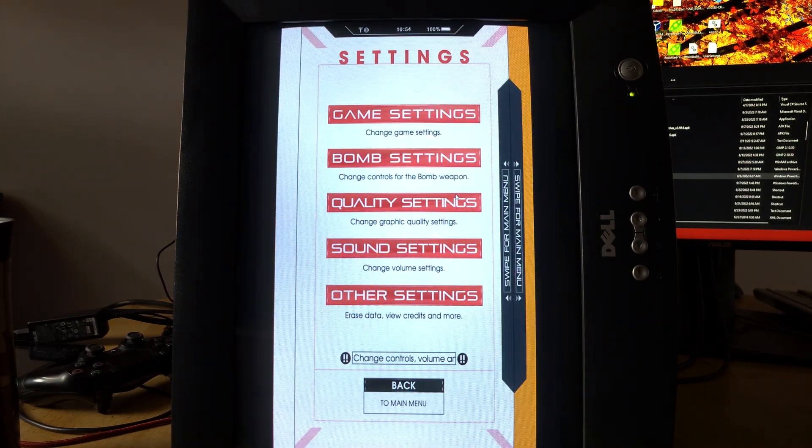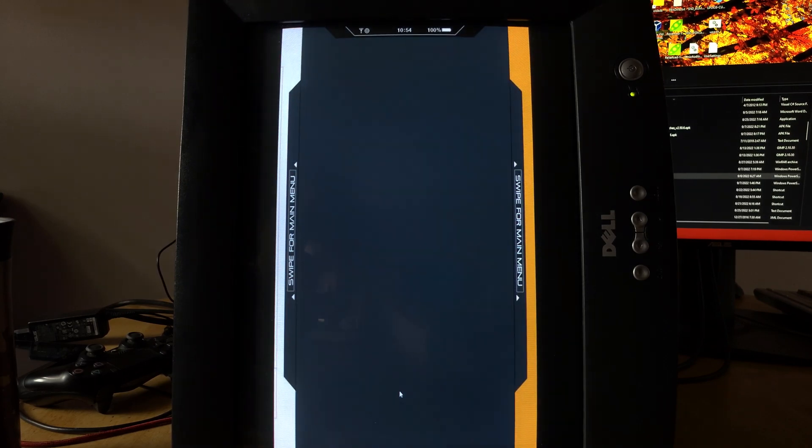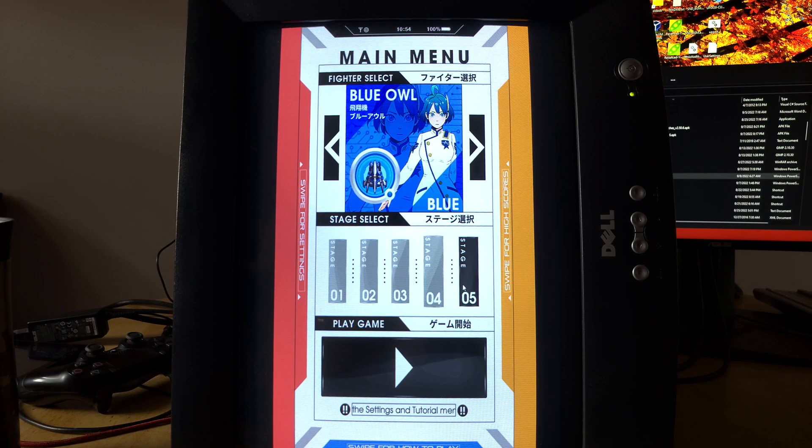Because I copied my save file over from my phone, it messes with the bomb settings and you have to change them back. I set up a multi-tap so you can double tap anywhere and it triggers your bomb. I haven't beaten stage 5 yet.